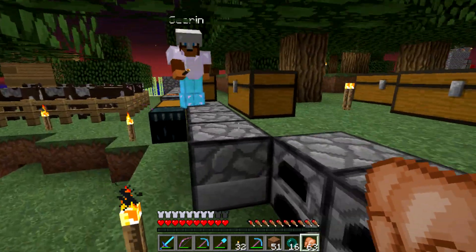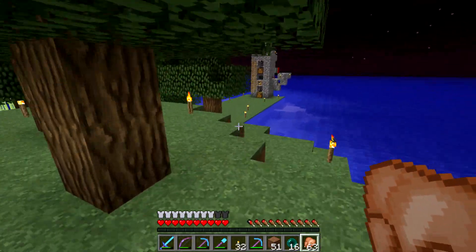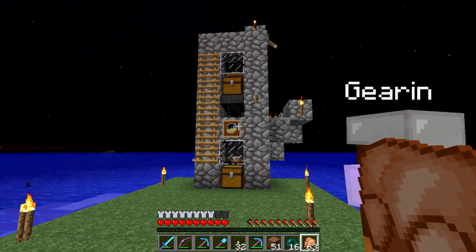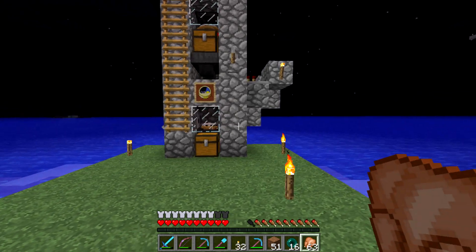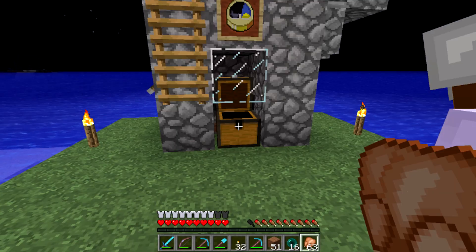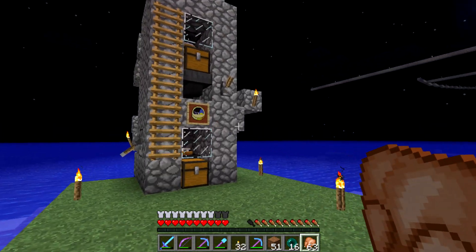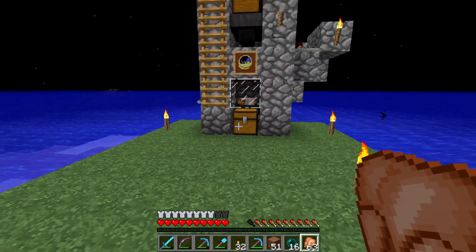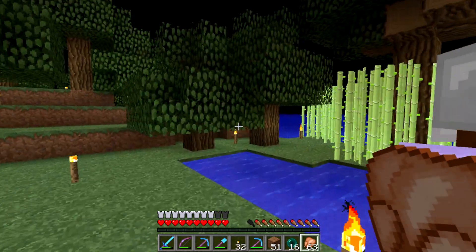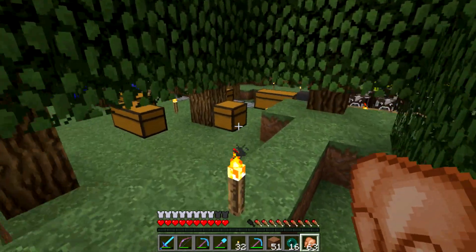Garen also built this in his spare time. Because we had the cows, and we had this little tiny wheat farm over here, we decided we were going to build the new updated version 3 of the chicken farm. And this is it — all these clucking chickens over here. This is the updated version that we will probably be releasing a tutorial on soon. It's working wonderfully. There's a stack in here, plus I've got a stack on me, Garen's got a stack on him. We've got plenty of chicken to keep us full during our little adventure we're about to go on.